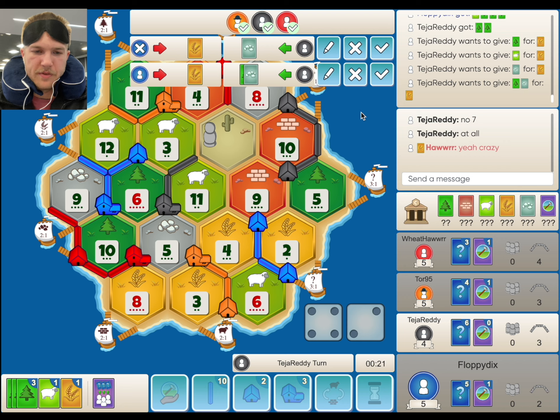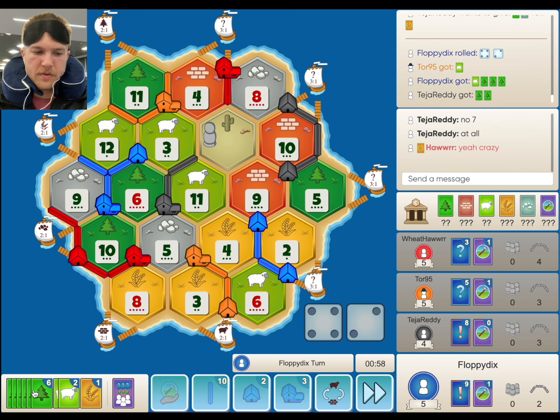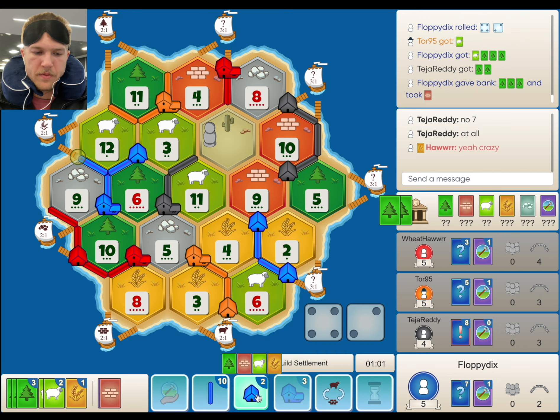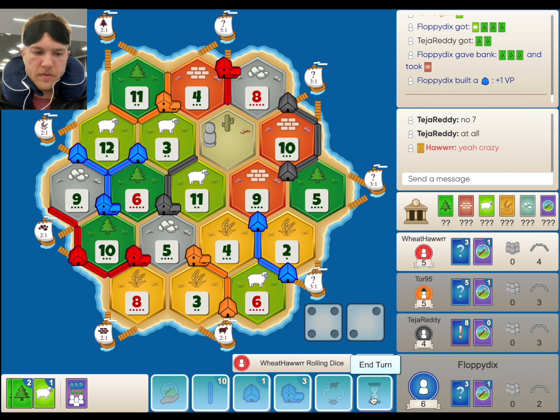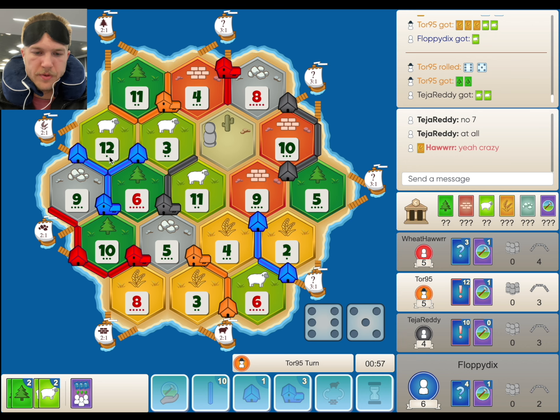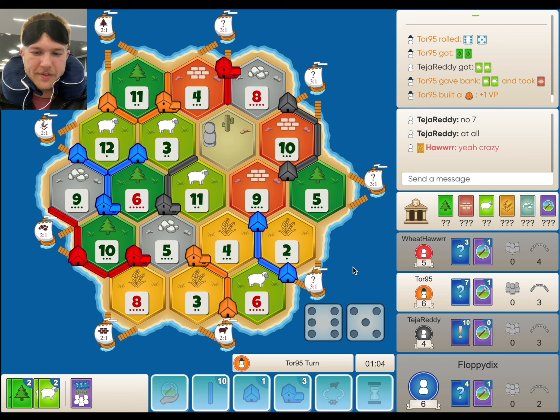Not a single 7 — that's crazy. We have the settle now. We're at 6 points, which looks decent, but we don't have a solid win condition. Next mission is to city up this 9-4-2 to help fully activate this wheat port. How many turns in and not a single 7 — that is very interesting. Waiting for these 5s and 8s to hit, but we're just seeing the 4s instead.